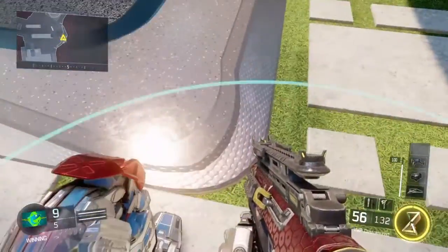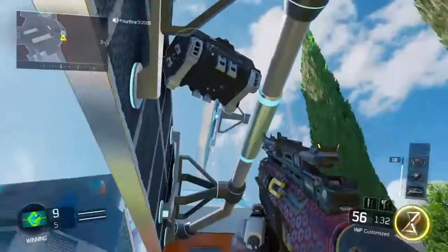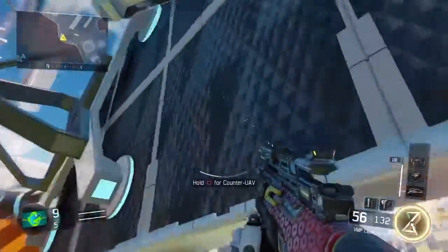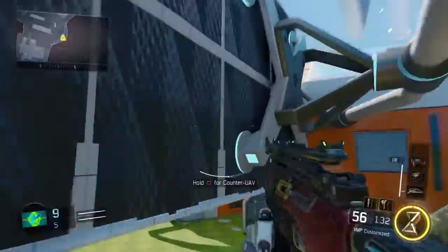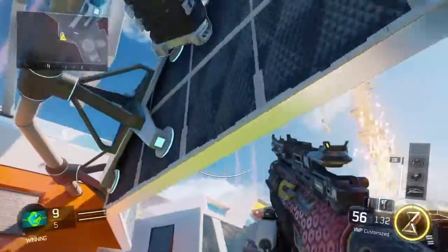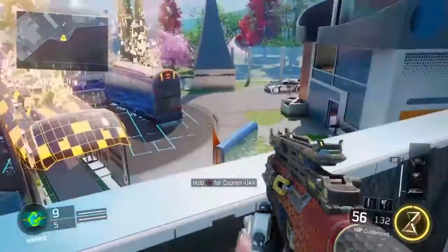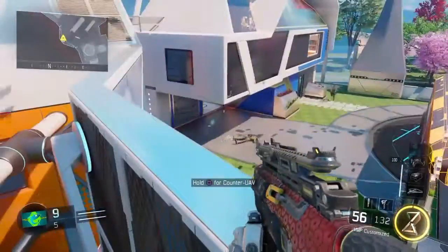I'm doing a voiceover because my voice didn't record for some reason. What you want to do for this third and last spot is just put a care package where you can see I just put it. The first time it might not work because the care package could be facing a different way. But if your care package gets stuck like this, this is really good. So what you want to do is wallride onto it, jump onto it, vault onto it, and then look — it gives you a really good vantage point and you have some cover.